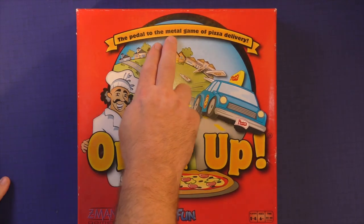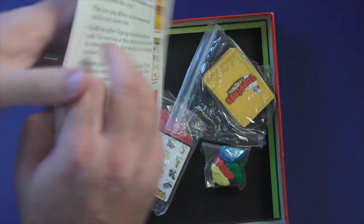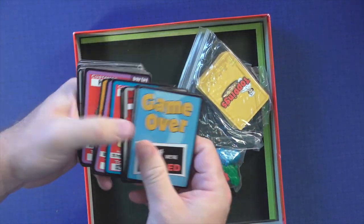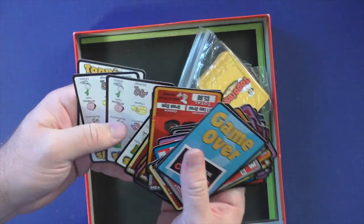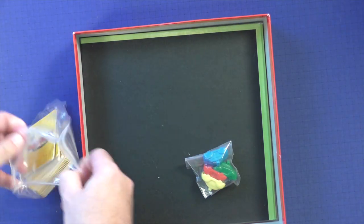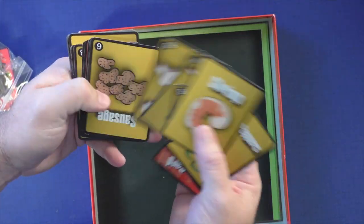Order Up: The Pedal to the Metal Game of Pizza Delivery. This is a kid's game about delivering pizzas. When you open it up, you're going to get a rulebook, which we'll take a look at in a few minutes. You're going to get these cards — they're pretty good quality. This game has been around for a while. They kind of feel like Flying Colors games — really good. You're going to have your toppings, which will have different pizza toppings on them: shrimp, green peppers, energy drinks, cheese, and ham.